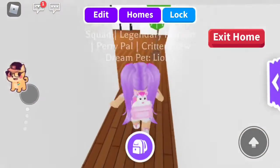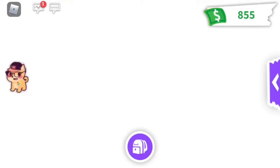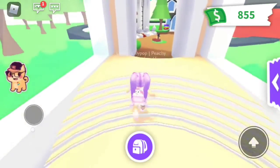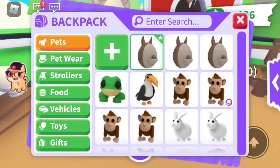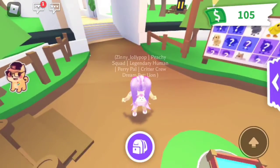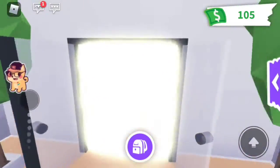I'm going to go to the nursery and buy an Aussie egg because they're going to be out of the game soon, and I only have two so I need to stock up. So yeah, I'm going to spend all my money on this. Yay! Now I only have a hundred dollars.